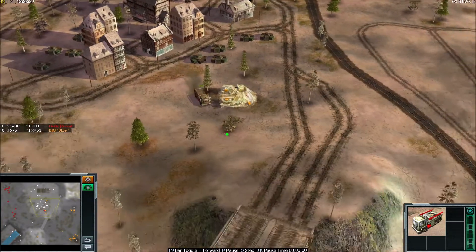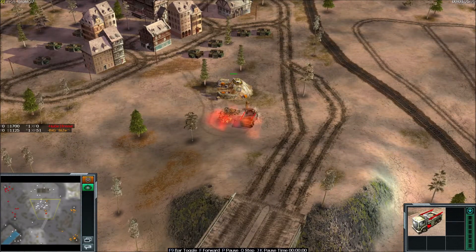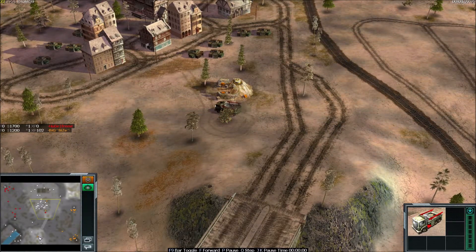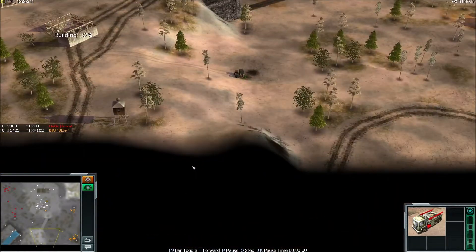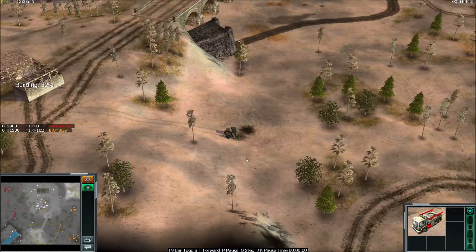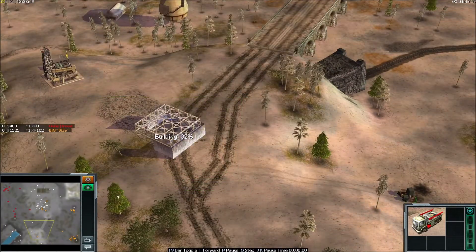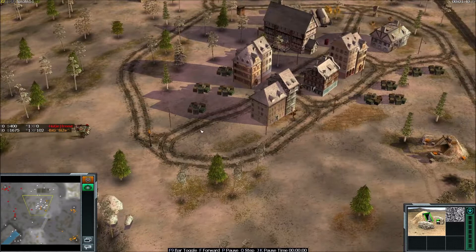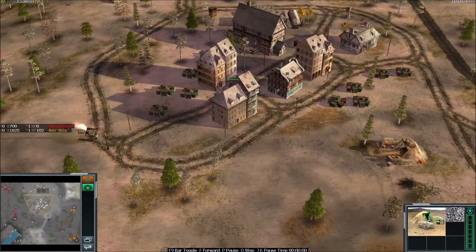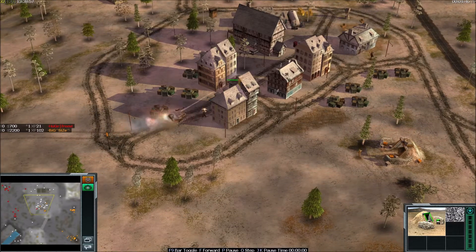We have a supply truck here. BigSize managed to complete his tunnel and his safety RPGs and even War Cup. It looks like the supply truck went down from Freestyler, but he denied one tunnel for some time. We have a Dragon Tank — BigSize paying attention, even his RPGs, but he's going to lose those RPGs.